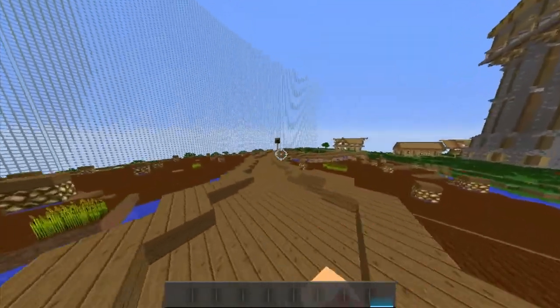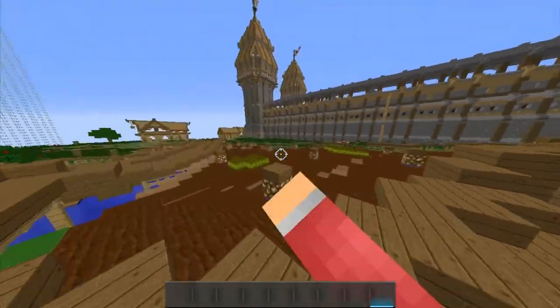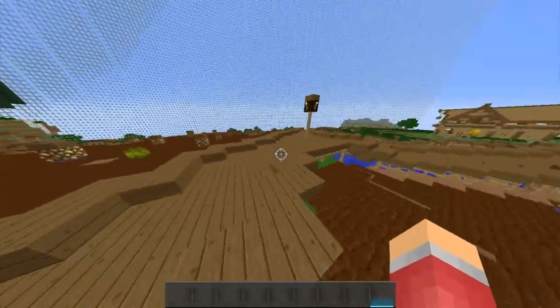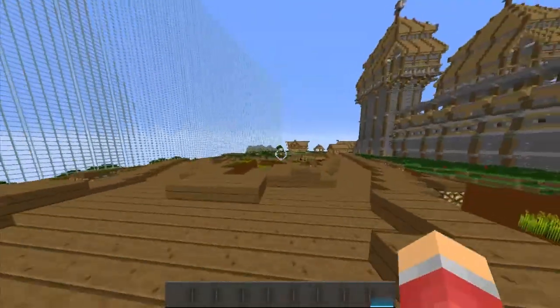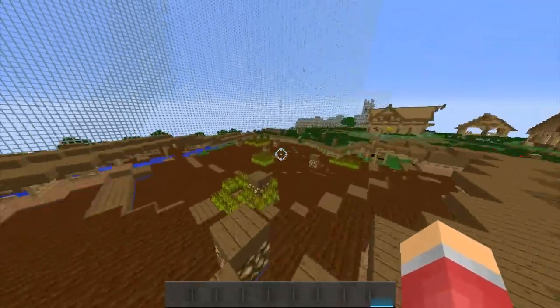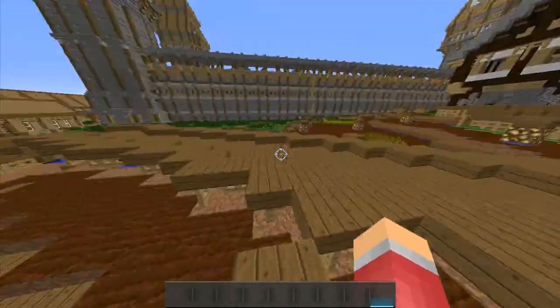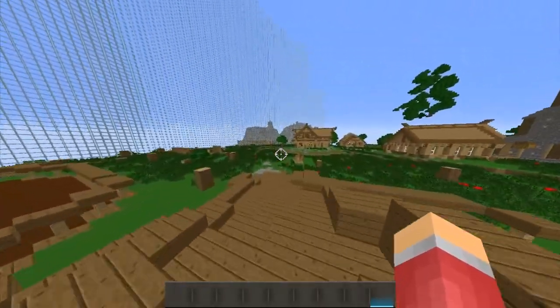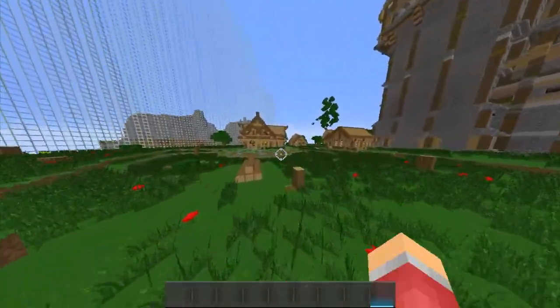Now what I normally do is I just follow this road around. Most of the time I jump down either to get the wheat because that's good for food, or there's also a lot of tier ones around here. You just go around looting them if you see any. After you've done that, you want to go over here and head over to this village type thing.